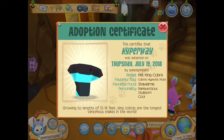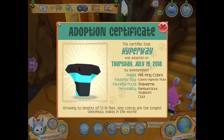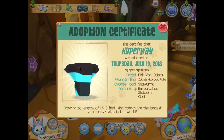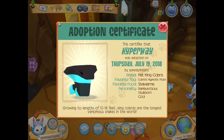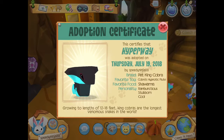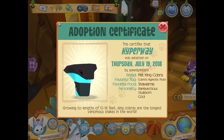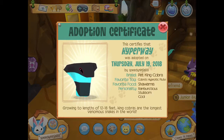Hyper Weight, Thursday July 19th 2018, by Speed Ninja. Breed: pet king cobra. Favorite toy: cobra hypnotic flute. Favorite food: shawarma. Personality: rambunctious, stubborn, and poor. That's pretty good — but what is shawarma? I am so confused, what is that? I want to know because that's just very weird.